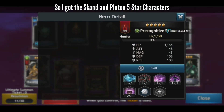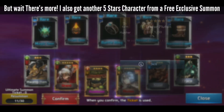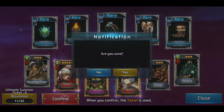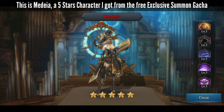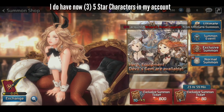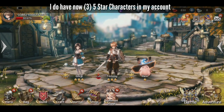So I got the Scand and Pluton 5-star characters. But wait, there's more — I also got another 5-star character from a free exclusive summon. This is Medea, a 5-star character I got from the free exclusive summon gacha, so I now have 3 five-star characters in my account.